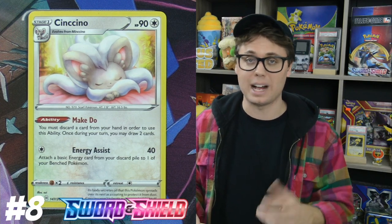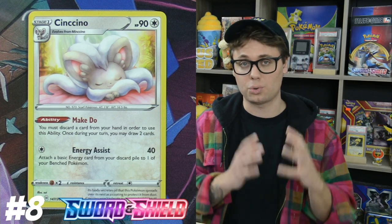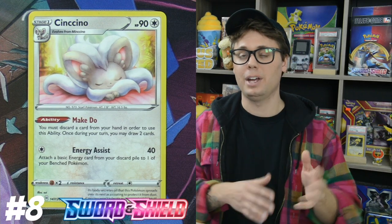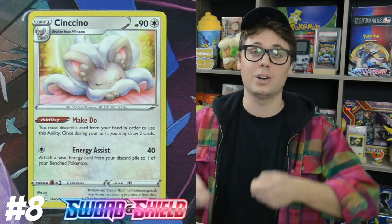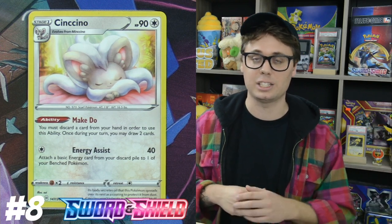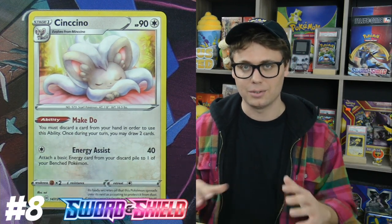Cinccino is going to form the backbone of a lot of control decks. Control decks love drawing cards, and Cinccino does just that. It works through Power Plant, which is great. It has a little bit more HP than Pidgeotto, which is also great, and it really turns through the deck. There are Pidgey control decks, and Cinccino control decks are going to be right there next to them. Cinccino gets to the bottom of the deck quicker than a Pidgey control deck, but it does have to discard a card every turn, which can be a hang-up in standard. Still, Cinccino is going to be an amazing card — which is why it's number 8 on our top 10 list.